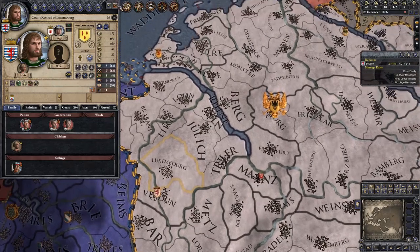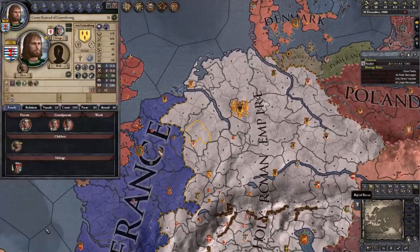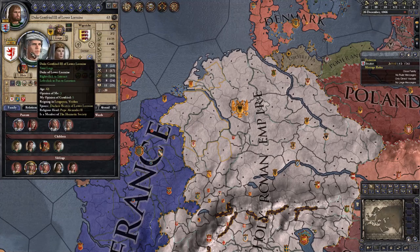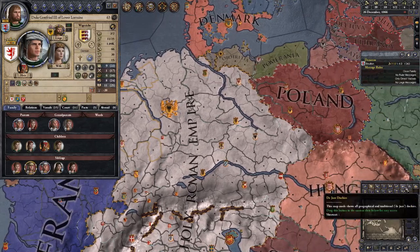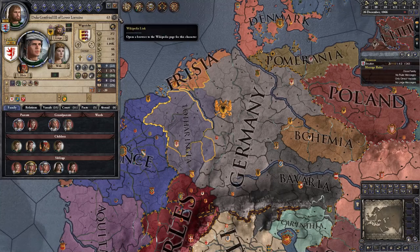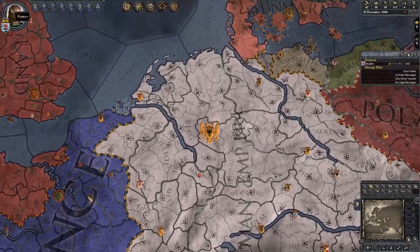The goal of this series is to go from being the little Count of Luxembourg. We're going to have to get ourselves a dukedom, which means Duke Gottfried of Vigereich — your dynasty is not going to be on the throne for too long, not if I have anything to say about it.